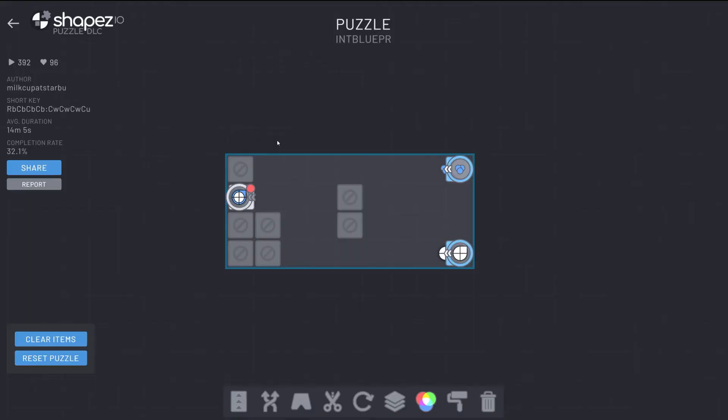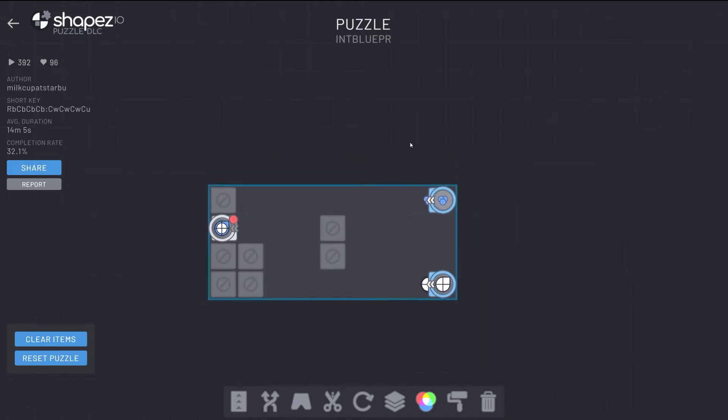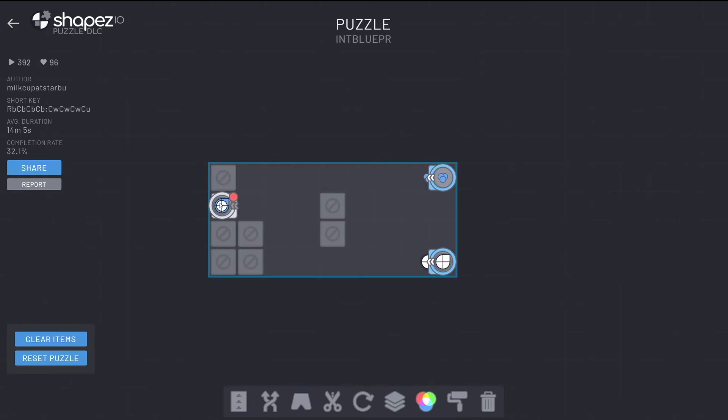Let's move on to the hard ones now. So we've got our hard one — the one that's going to blow our mind. This is called 'Int Blue PR' and it's by Milk Cup at Starboo. 392 people have played this, 96 people have liked it. It's got an average duration of 14 minutes and 5 seconds, and it has a 32.1% completion rate. Let's give it a try. At first glance it looks not too bad. We've got to make these blue shapes, which if you haven't played the main game is really important. It looks like we're going to have to colour this, and use these white ones to make a circle, which is going to be quite difficult.